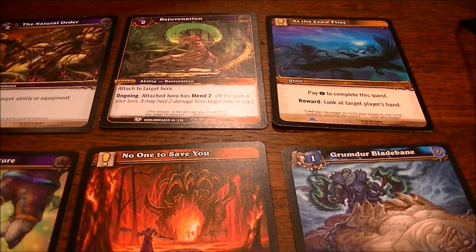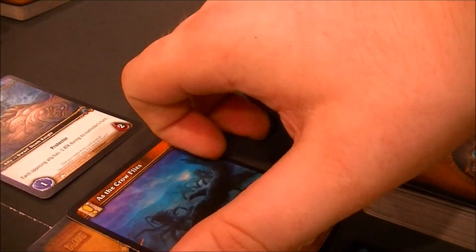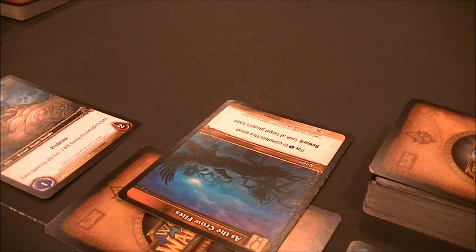Over to the Healer — a pretty good assortment including Rejuvenation and Natural Order, which can destroy any abilities Onyxia plays. There's another Rejuvenation and also another Grumder Bladebane. As the Crow Flies would let me look at a target player's hand, which would be handy against the boss but is less useful here. So I'll play No One Can Save You, put down the second Grumder, and now that modifier stacks — Onyxia's allies have zero attack while attacking. That stops the whelp threat entirely. I place my second resource and put down Grumder. Due to summoning sickness, that's all I can do, so now it's the boss's turn.